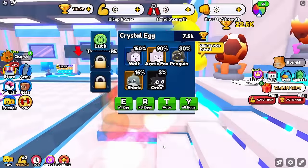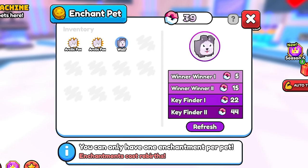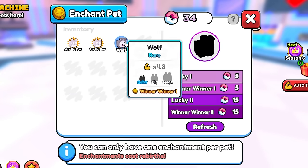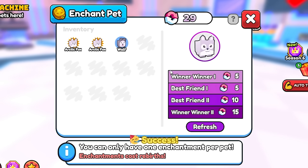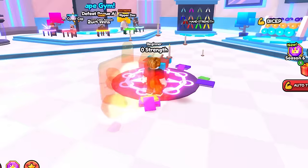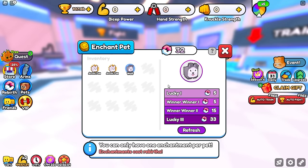We have some random pets, and as you can see with our rebirths we got these rebirth tokens, which we can use to enchant different pets. We really only want winner-winner 4 and above. These winner-winner twos are not looking good, lucky ones not good, lucky three — that's the wrong thing. We're out of rebirths, so we need to spend some more in order to get back to enchanting.